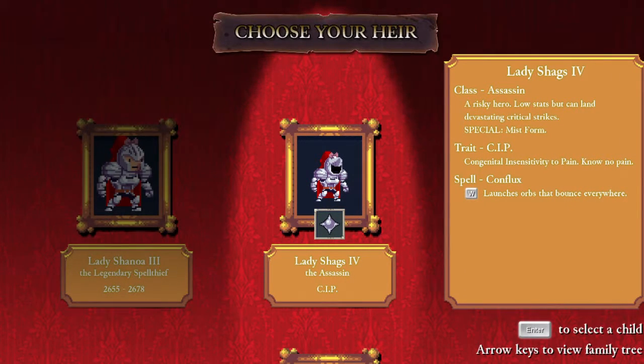Let's choose a normal rogue now. We can choose Shag's assassin with congenital insensitivity to pain, so you can't see his health bar, which kind of sucks. But I want to try assassin and master the mist form, and I need to use magic far more.